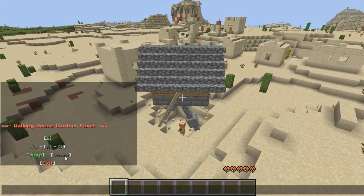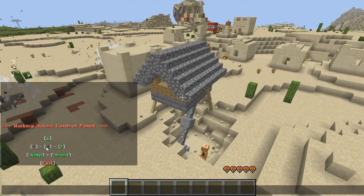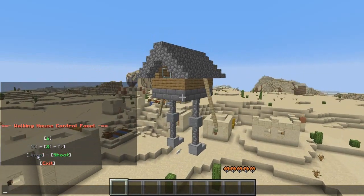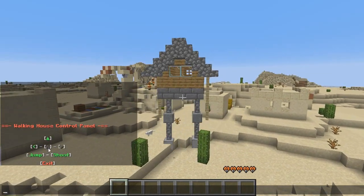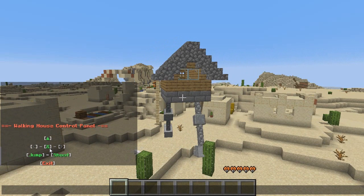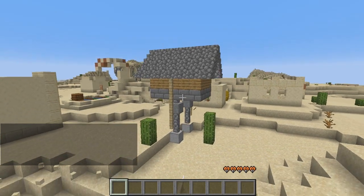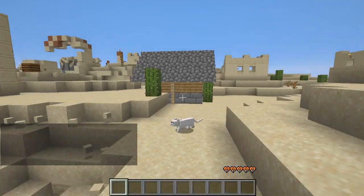Let me see if I can jump out of here so I can show you guys what the house looks like when you exit it. Stop right there — stop. When you come to a full stop you can click exit, and then it transforms back into a normal house.